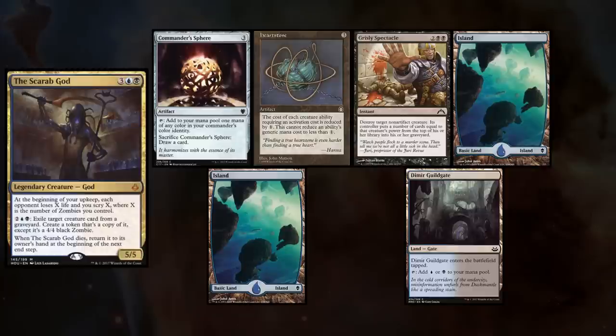Lastly, Mike, who's new to the channel as well and not to be confused with Combo Mike, is playing Scarab God, and keeps a hand with Commander Sphere, Heartstone, Grizzly Spectacle, two Islands, Dimir Guildgate, and unfortunately a card I can't see. Greg wins the die roll and starts us off.